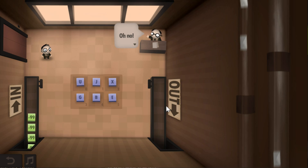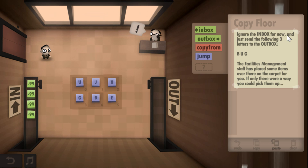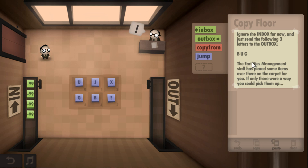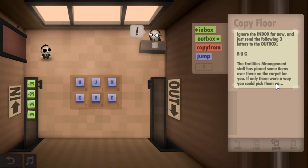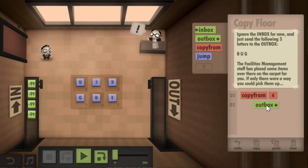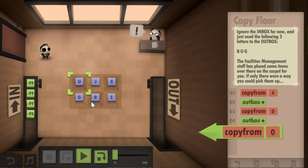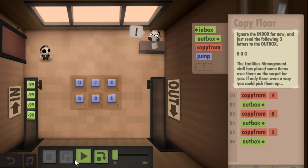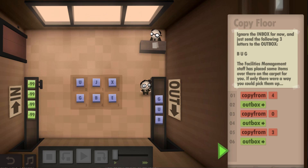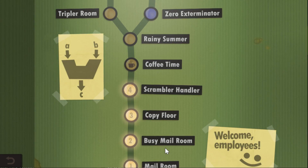Copy floor, year number three. Let's have a look at this. The inbox conveyor system is completely broken, but that doesn't mean we get to take a break from work. Ignore the inbox for now and just send the following letters to the outbox. Bug. The facilities management staff has placed some items over there on the carpet for you. So we are copying from number four because we're sending Bug. Then we put that into the outbox. Then we're going to copy from U, go to the outbox. Then we're going to copy from the G right there, number three, and then go to the outbox again. And that is our program. Now we're going to see it in action. Bam, Bug. Excellent. Flawless victory.